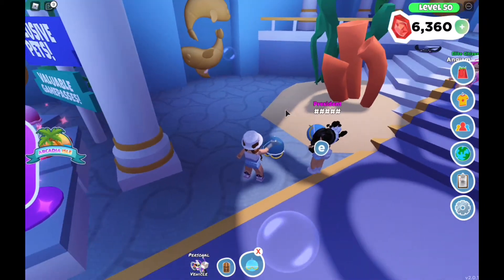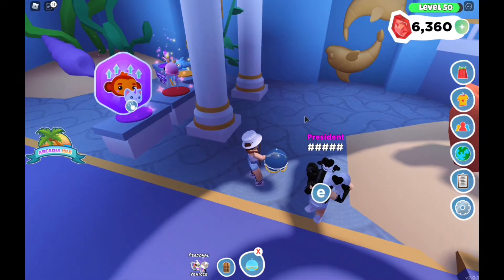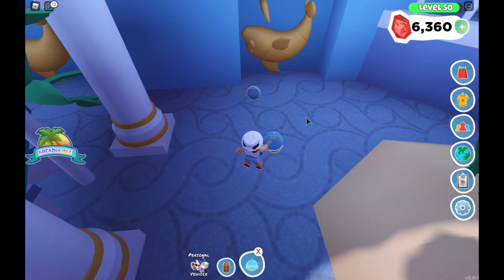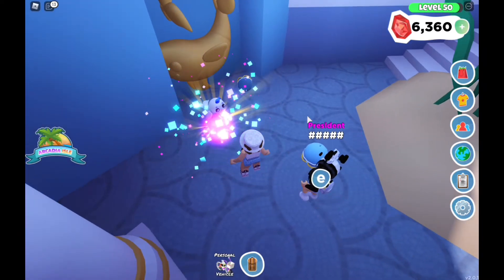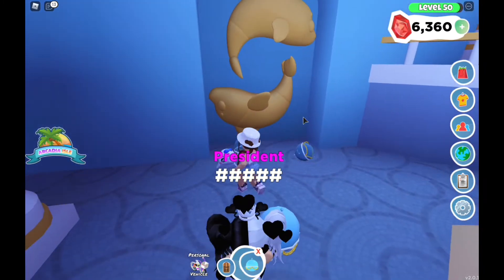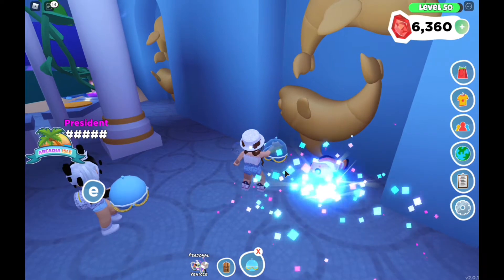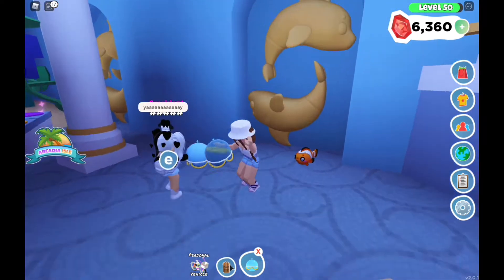I'm going to be buying a few of them and doing a pet pod battle. The first one who gets a legendary or godly in this challenge will win. We're going to be throwing the bubble pet pod first. There's Lily's — she got a seal, that's super cute. And I got a clownfish, which is super cute as well.